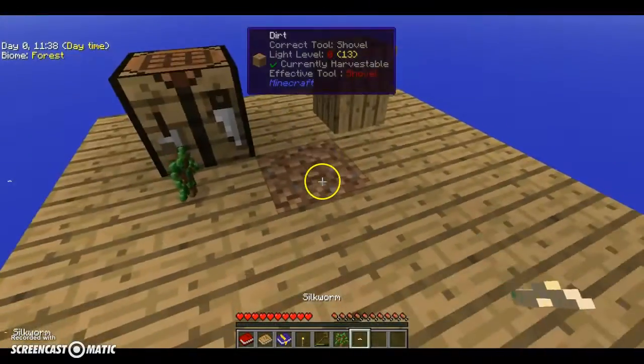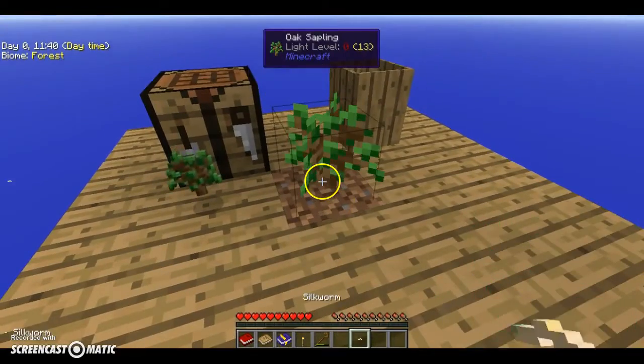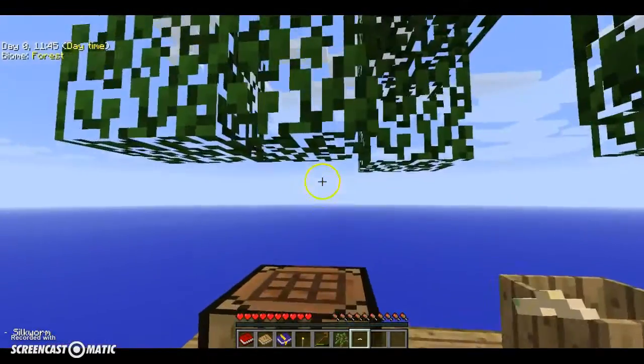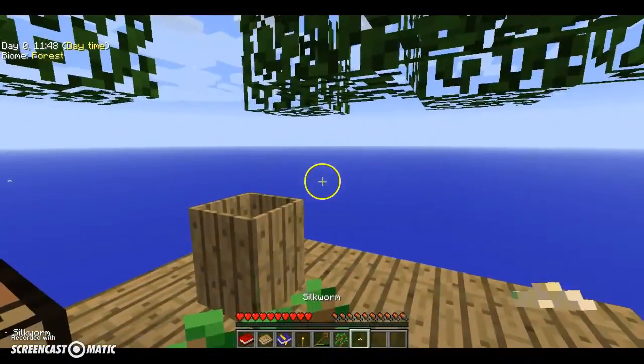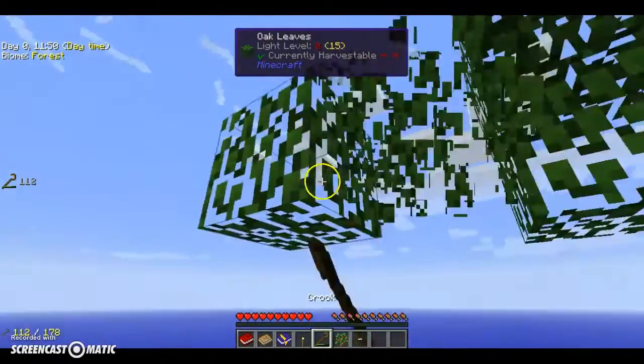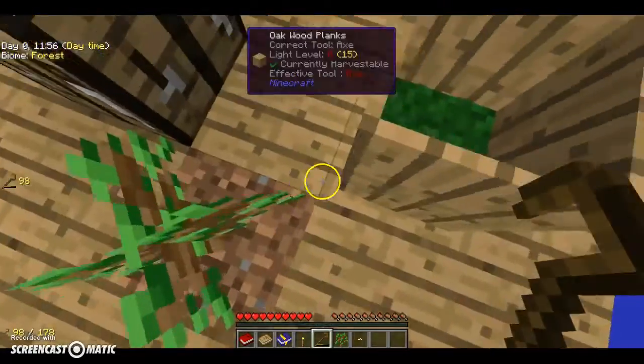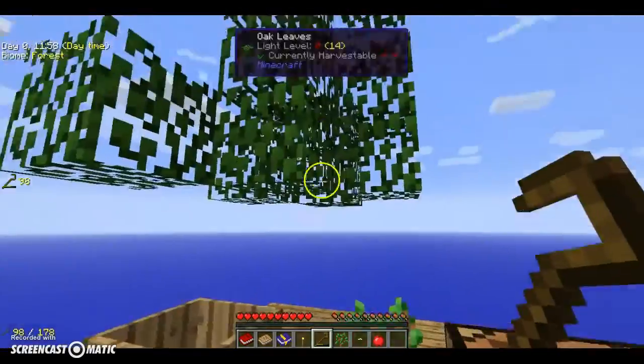I got another sapling, we can put that there. Look at this little worm — like what? I can't even do anything with it, can I eat it? That's a little odd. We got an apple, so we have food — where'd that apple go? I can't lose that apple!